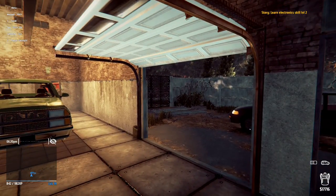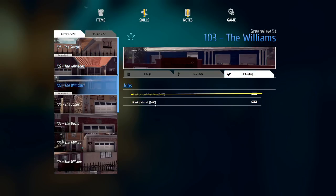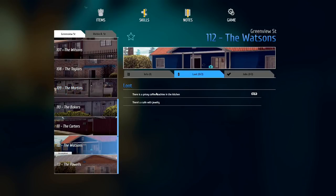We do have in our notes over here an incomplete job. We're gonna break a window on the second floor in 101 the Smith's house — that'll get us $400. The Williams house — we could break their sink, but there was a person there overnight. I actually thought it'd be easier to go to the Watsons — there's a pricey coffee machine in the kitchen and a safe with jewelry.